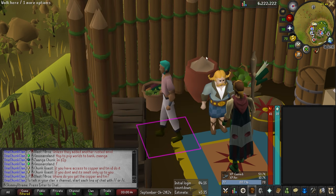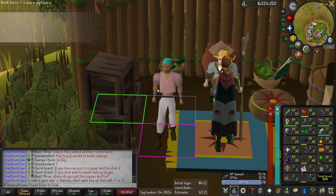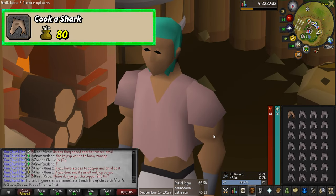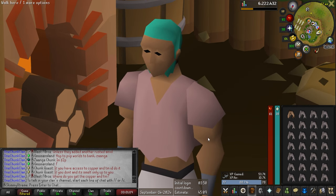I was able to get to 81 cooking, which means I officially have the level to cook shark. Let's see if I burn the first one — and I did not burn the first one. That is cooking a shark — chunk task complete! And really all we've got to do now is catch that big shark.